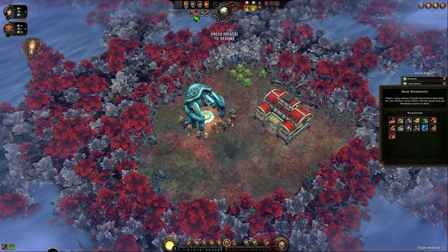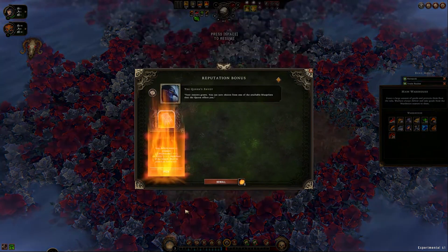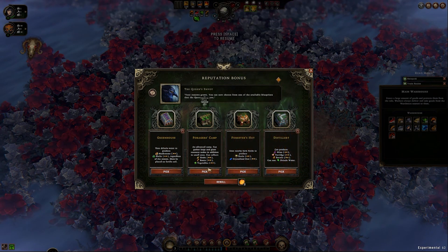So we're just going to go ahead — space to resume. Let's go through our three choices. A forager's camp might be a good thing. Greenhouse — I don't have those unlocked in my own game yet, I haven't gotten that far. I play slow, not because I don't know what I'm doing, but because I like playing slow.